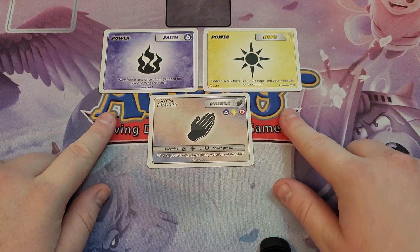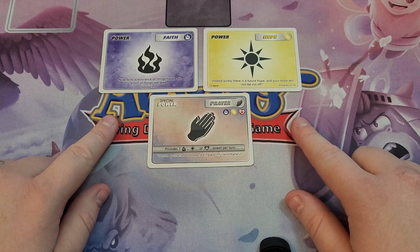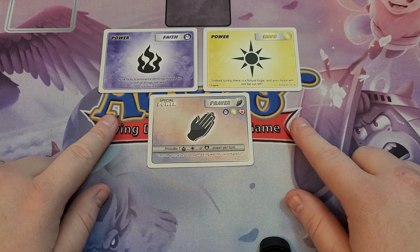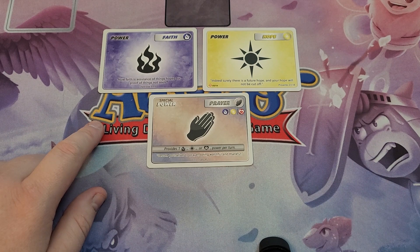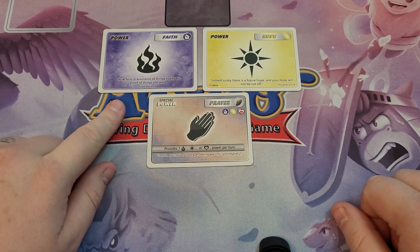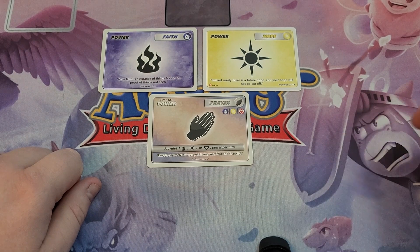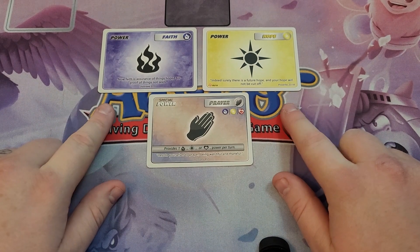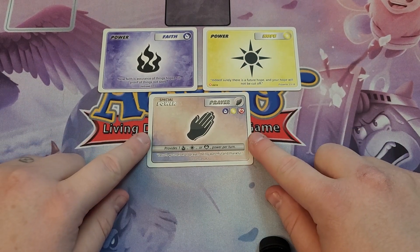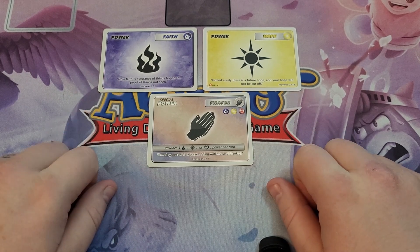Faith and Hope both have two things really strong going for them. They're able to produce a lot of virtue points very quickly, but at the sacrifice of removing the power cards. Faith discards their power cards, and Hope shuffles their power cards back into their deck. But because these two are part of the original three, they are on prayer, so you can use prayer in your Faith and Hope decks.